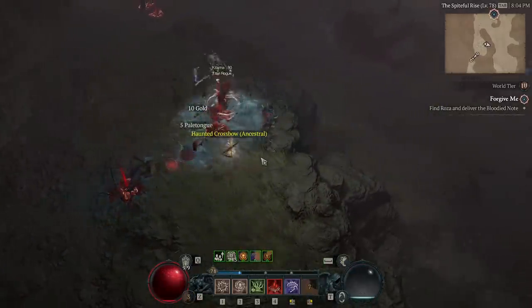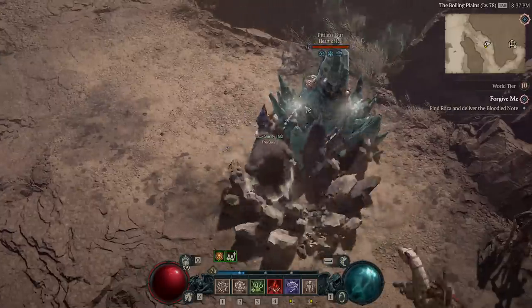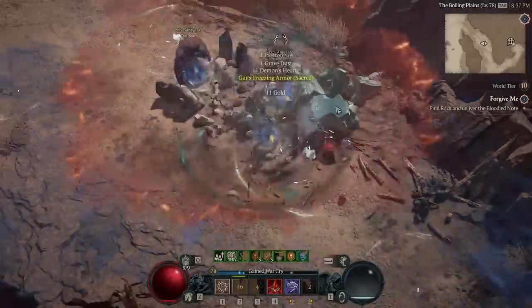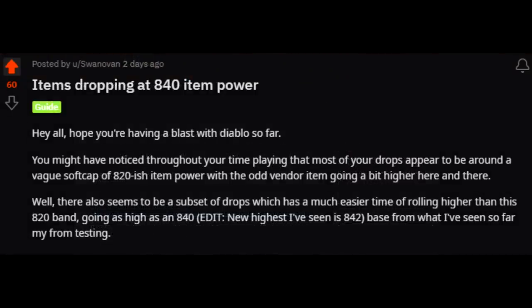Like anything, these drops are going to scale higher and higher the further you're up in the world tiers. Once you're in Torment mode, like any item it can have the potential to drop as an ancestral and then roll higher and higher on the power level. I want to credit the original source of this information — Swanovan, who created a detailed post about this a couple days ago on Reddit. He showcased those 840 power level items, so I want to thank him for making the community aware of this.